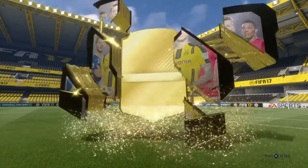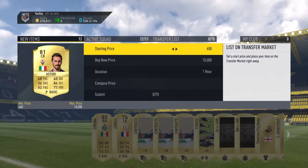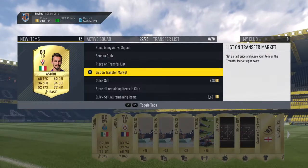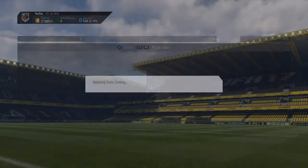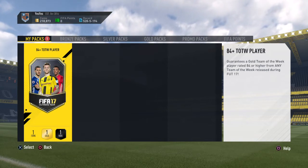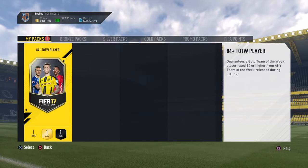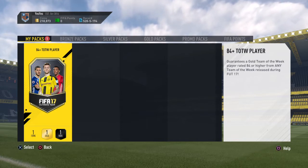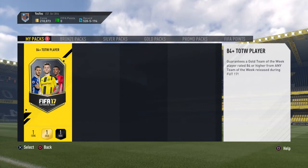Last 25k pack - not a walkout, not special, not a big flare. 81-rated. Another squad fitness. This dude goes for about 2.3k, you might get about 3k for another. Now the pack this is all about - guarantees a gold team of the week player rated 84 or higher from any team of the week released during FIFA 17. I've not had a walkout from one of these special SBC packs. Last time I got the Roma centre back who went for about 130k - so hopefully we get something like that.